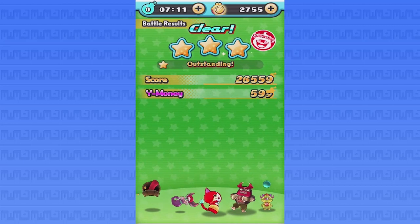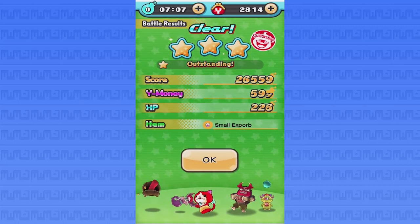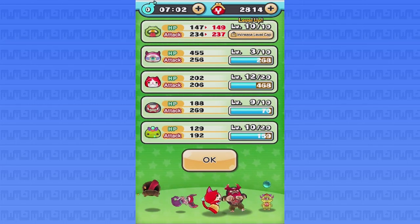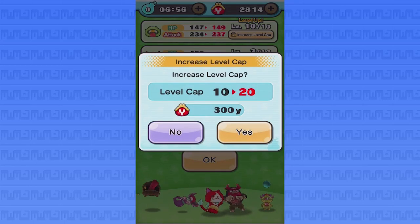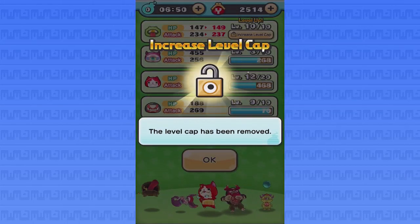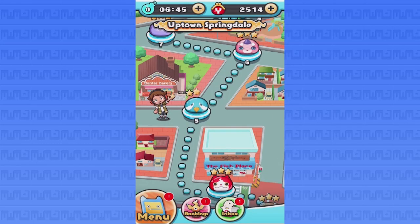Another outstanding — great! We got a small X orb. This is pretty cool — I love this game because once you reach level 10 you can increase their level cap, and you can do that by spending 300 of the in-store currency.